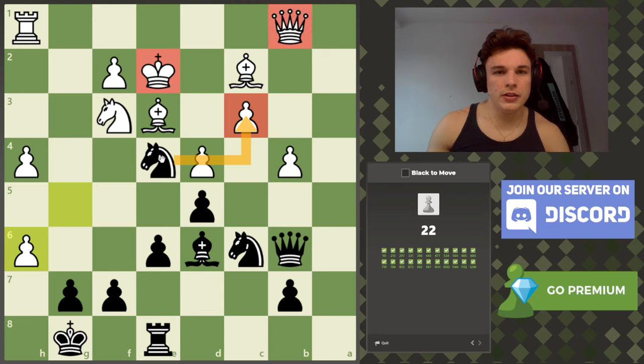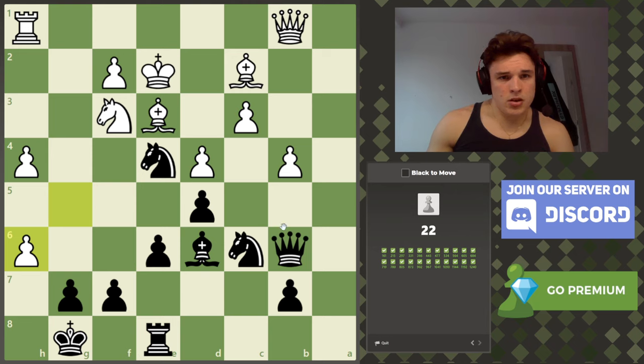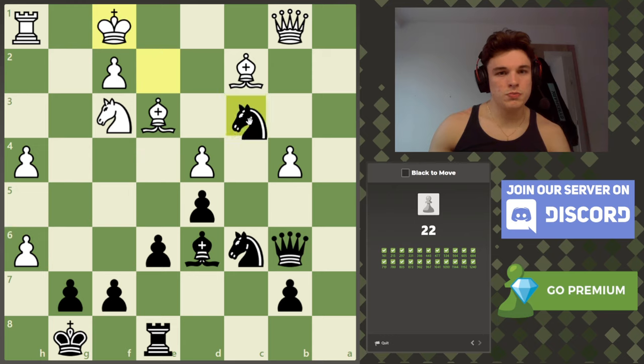Here there is a fork between the king and the queen — I saw that quickly, it was just a very simple check to see in the position. I don't think there's a mate here because the king has so many squares — a move like queen to b3, bishop d3. If we count the material: three minor pieces each, a rook each, a queen each. So it should just be winning the queen.